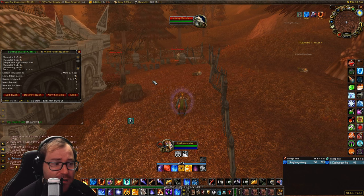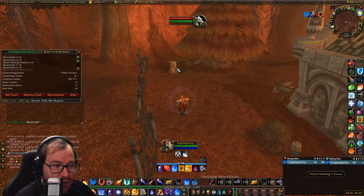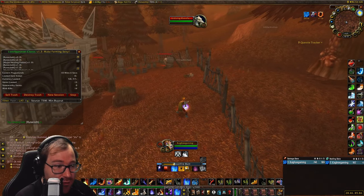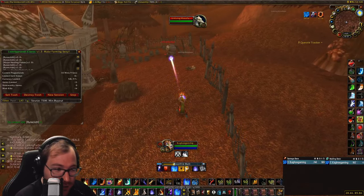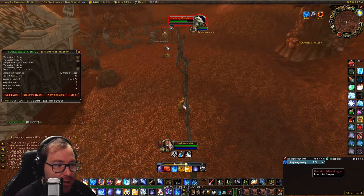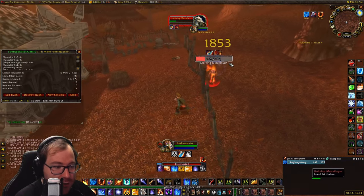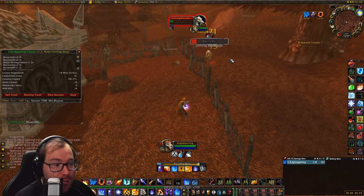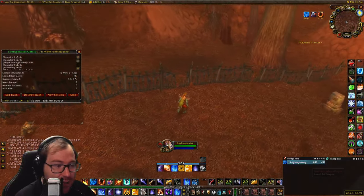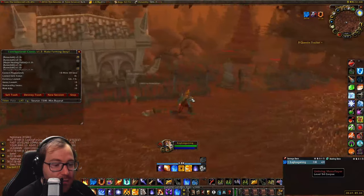If you have ever done Tirion Fordring's questline here in EPL, you know his gravestone here where you summon three zombies that you have to solo. You can actually utilize this spot for farming. What I am going to show you here is a little pathing trick that can be very helpful. You come right here and hug this fence, and it causes the mob to run all the way around. You can go back and forth like that, and you will path them the entire time, making this super quick, reliable, and easy to do. Then you go and loot your mob.